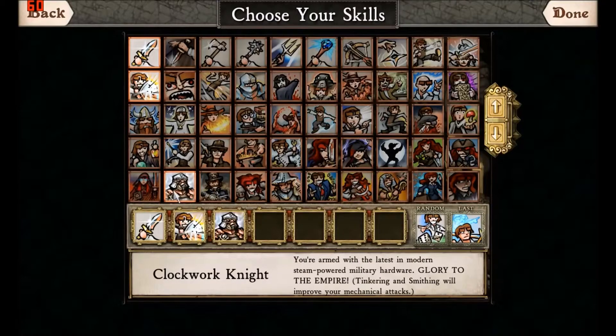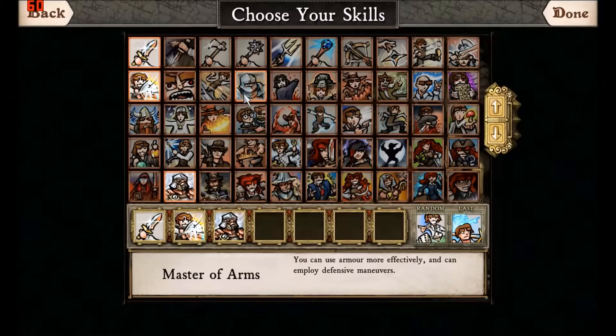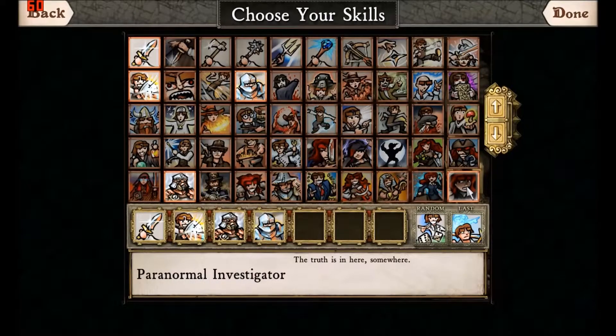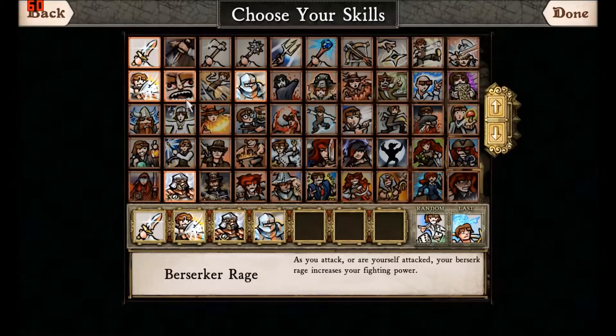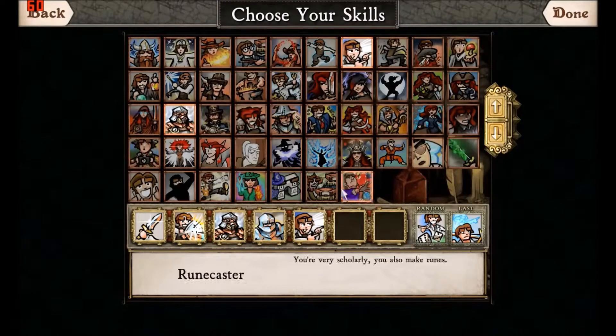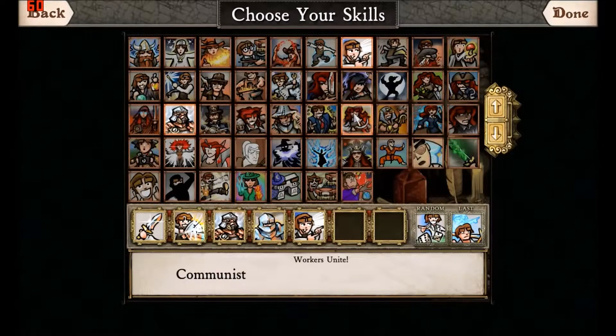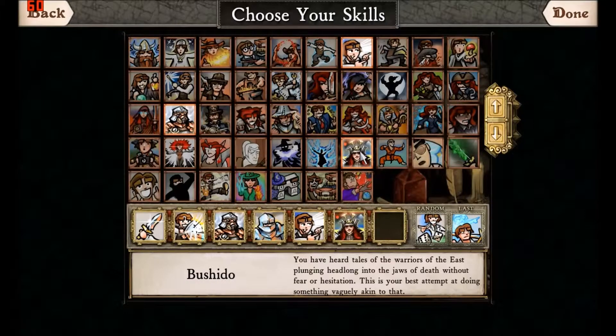Skills are basically split into two types: physical skills and magic skills. Physical skills rely on cooldowns — a certain number of turns before they can be used again, since this is a turn-based roguelike. Magic skills rely on MP, which replenishes when you eat, slowly over time, or when you drink potions or other liquids — usually alcohol related. There's a lot of alcohol in this game.